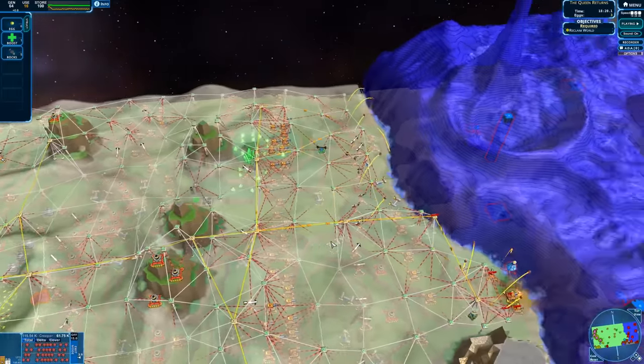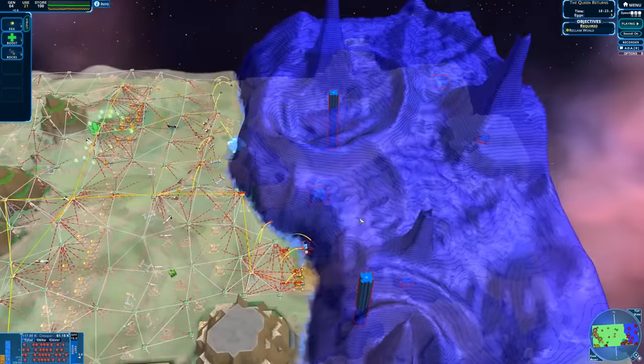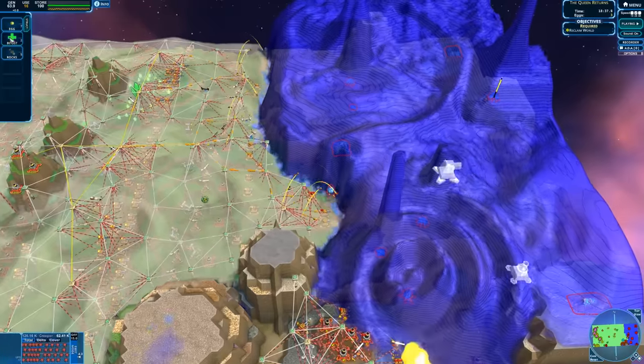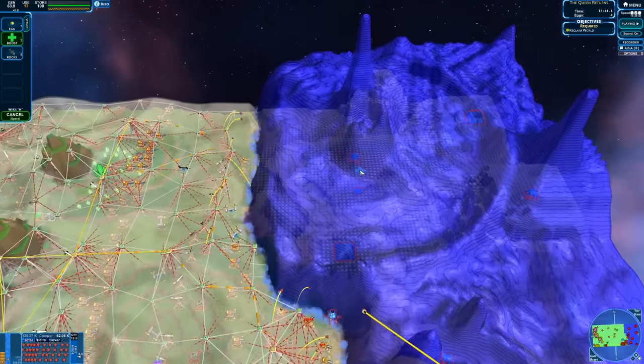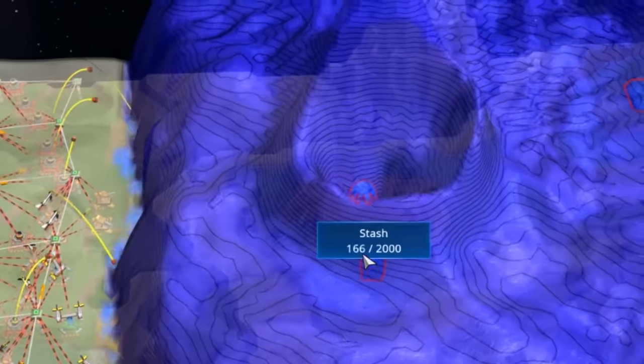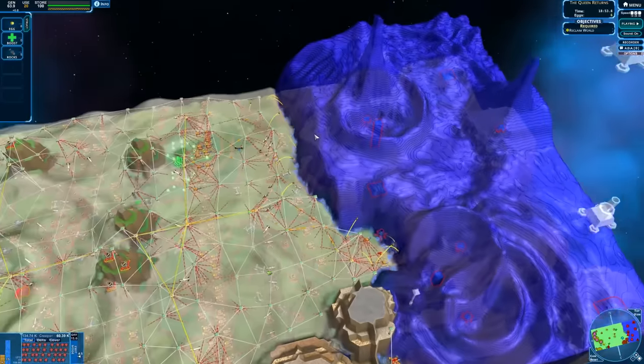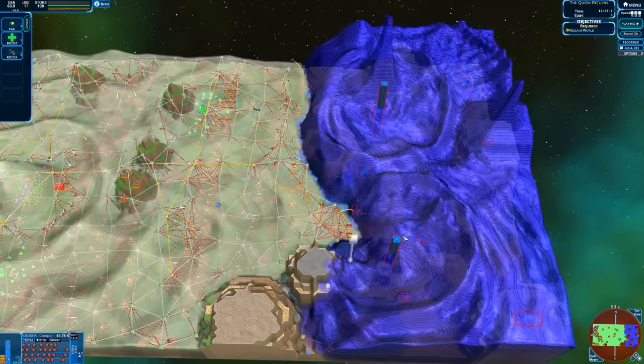I've pretty much reached the extent of my spawners here. Now what I could do is just start pumping them with boosts. This one is near a stash — stashes can create giant tidal waves. This is what it looks like, man — epic. Two stashes! I don't know how I missed that one.